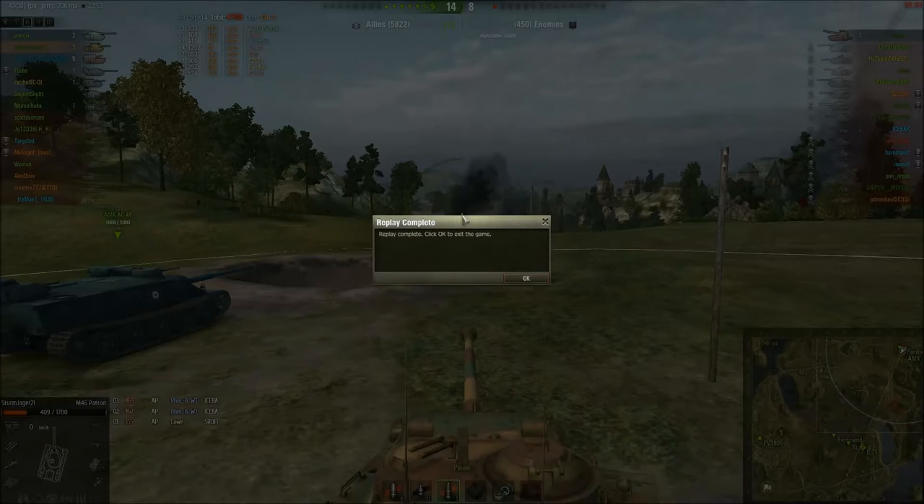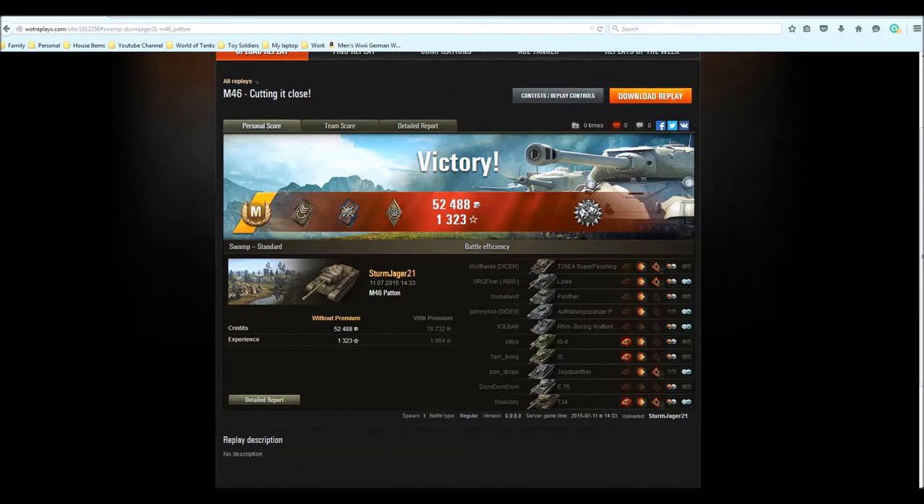Literally me, the AMX, and the Jagdpanther won it for us — otherwise it would be a draw. We finished on 4,789 damage, which is pretty damn good. Let's move on to the post-game stats. As you can see, that was a mastery game, which is always very nice. We also picked up the Spotter Medal, the Fire for Effect Medal, and the Bruiser Medal. We got Patrol Duty as well, which I don't get very often. We netted ourselves 52,488 credits and 1,323 experience, which is quite nice.